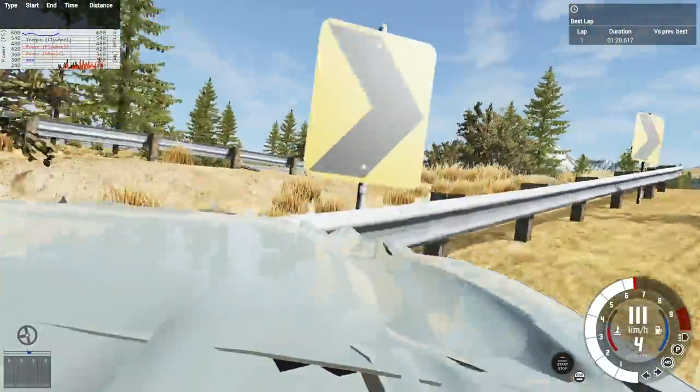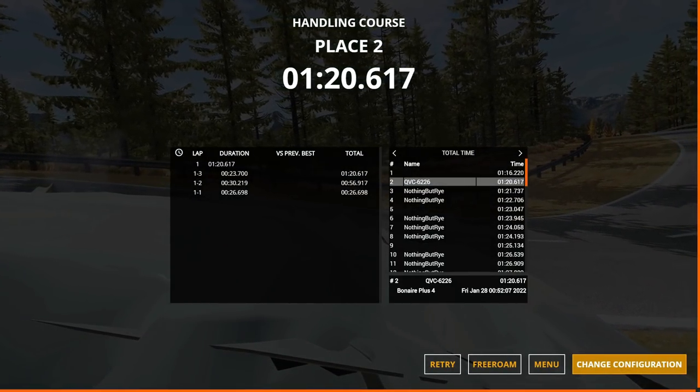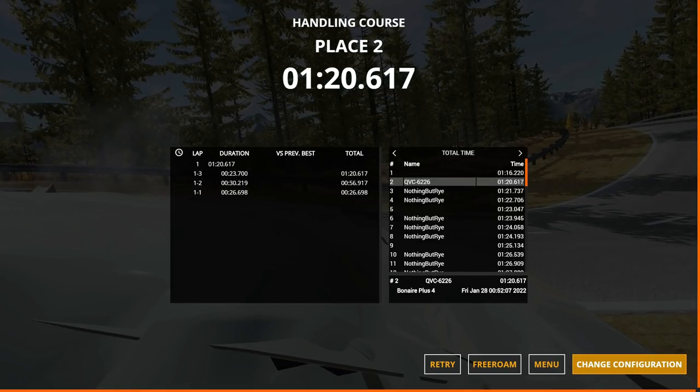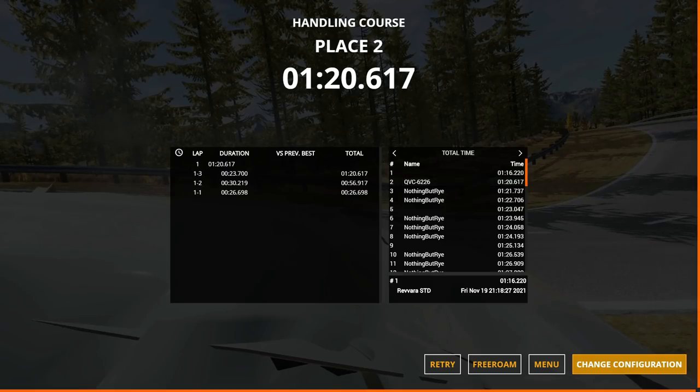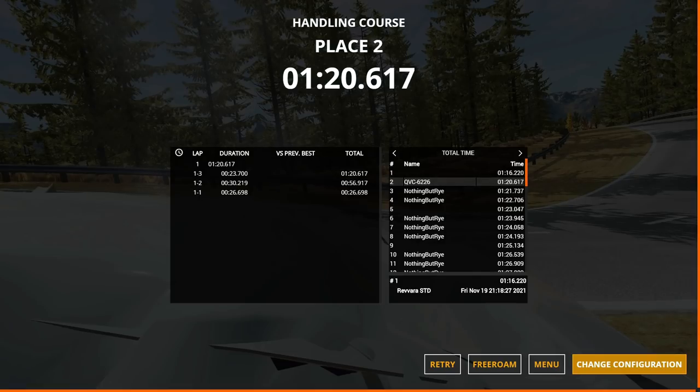120.6 — that's a decent time. I have not practiced at all. It's my second-best time ever. Actually, 120 is very good. My best time is with a car called the Rivera STD, which is my diesel supercar — a fast car. This car is just straight-up scary fast. A 1:20.6 on this course, first try, and I promise I have not practiced.